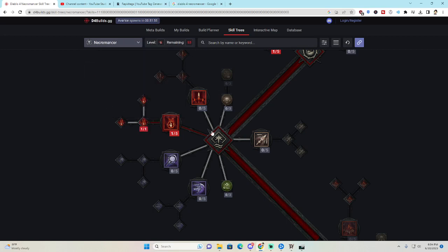Then we do Paranormal Blood Surge. If an enemy is damaged by Blood Surge Nova while you are healthy, you gain one stack of Overwhelming Blood. At five stacks, your next Blood Surge overpowers. Overpower damage is nasty — we love overpowering.